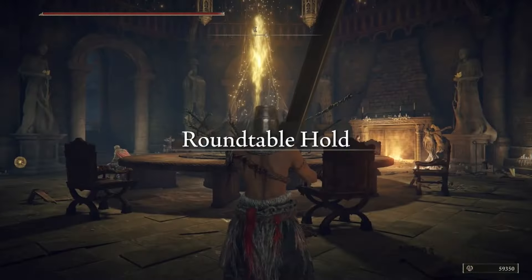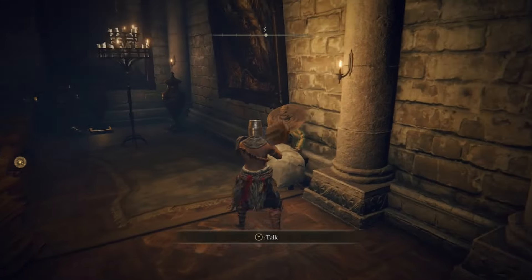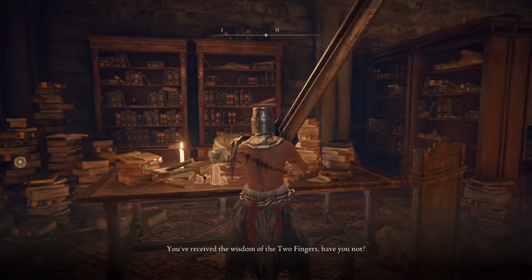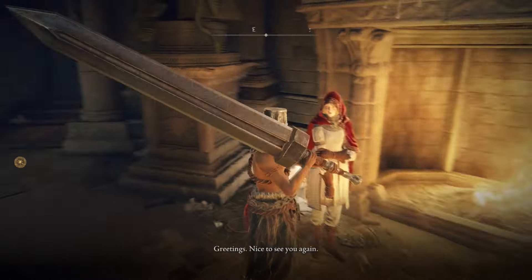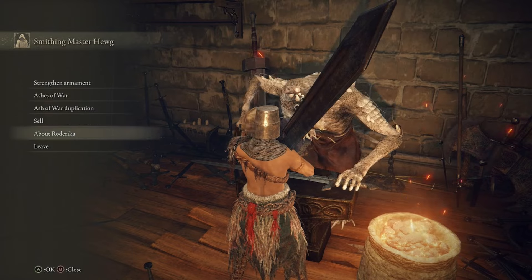After defeating Godrick the Grafted, head back to Roundtable Hold and exhaust all dialogue with Rogier, Enia, Gideon, and Nepheli. Then talk back and forth between Roderika and Hewg several times in order for her to be taken as his apprentice.